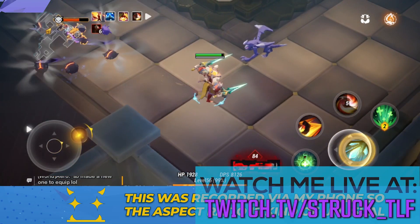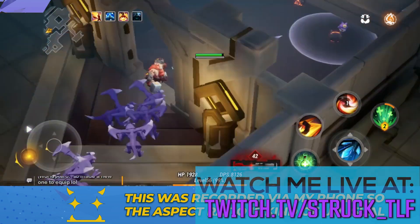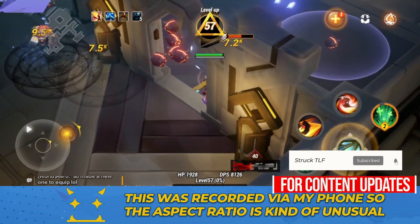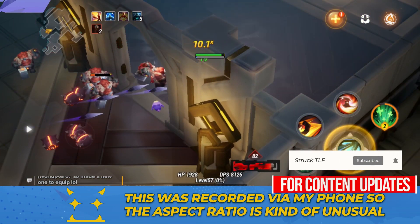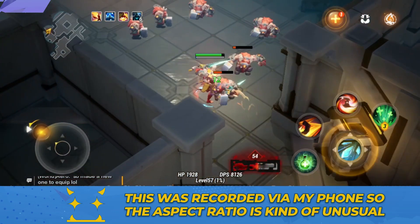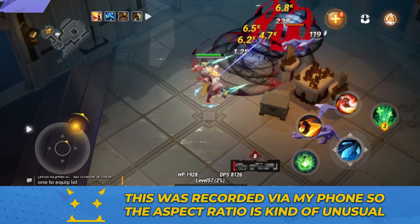Players who are around level 50-ish, 55, 56 — under 60 let's say — and don't have much resources to invest into gear, but can spare the occasional flame dust, flames, and so on out there into the Auction House to get some basic starter gear going.